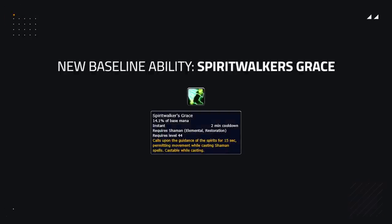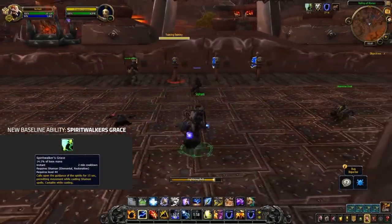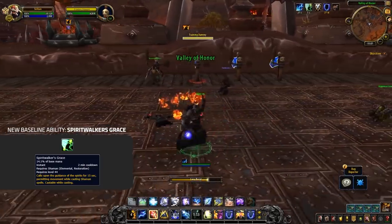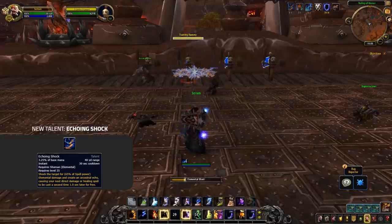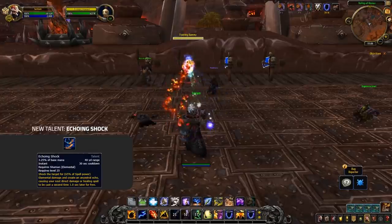Elementals are also getting two new abilities. One is the return of Spirit Walker's Grace — Elementals have always been known for their instant damage and running whilst casting, so giving them Spirit Walker's Grace just makes sense. The final new addition is Echoing Shock, a talent that does some small damage and then makes your next damage or healing spell duplicate for a second time. When you combine this with an Earth Shock or Elemental Blast, it can offer some huge burst.